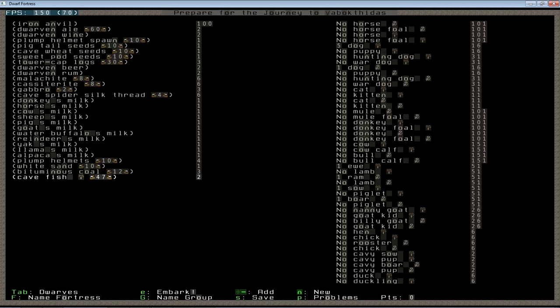As I said earlier, I bring cave fish for my initial food. Fish is its own category, separate from meat and plants. I typically don't have a fishing industry up and running very early, so it becomes very easy to determine how much of the food I brought with me at embark is still around, versus the food I've started to produce for myself in the form of plants or meat.